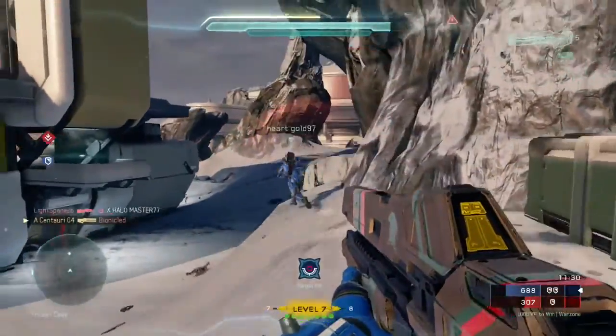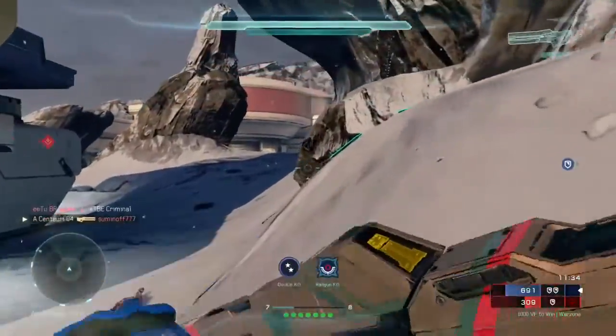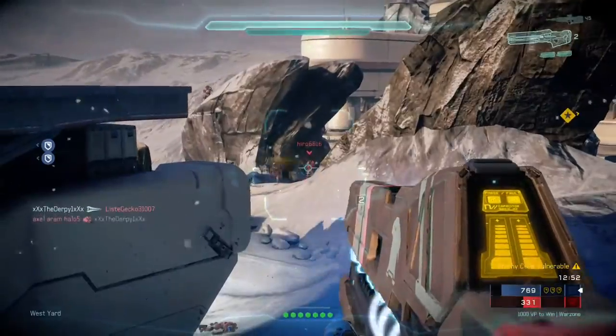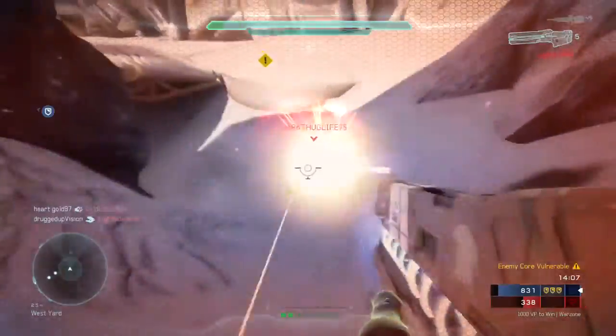Hey, what's going on everybody, it's BeeJaws. So today I'm showing you guys the Whiplash Railgun. This weapon is listed as uncommon, and the description for it is it's an improved railgun featuring a faster charge cycle, multiple shots per magazine, and projectiles fitted with proximity airburst fuses.